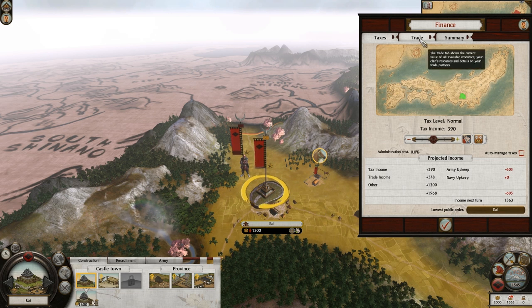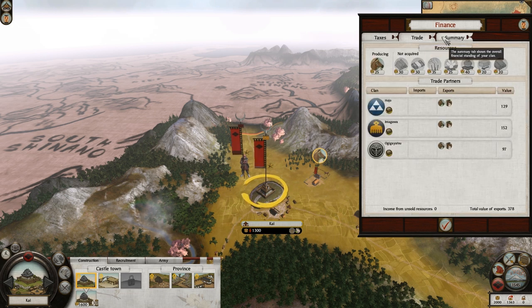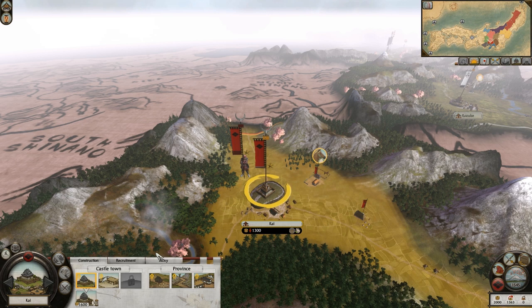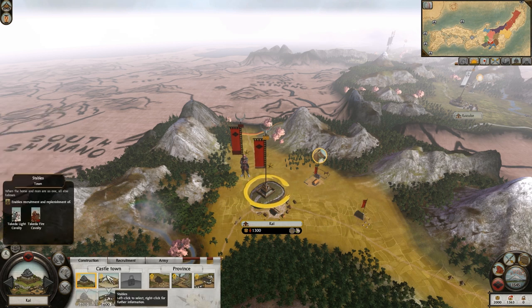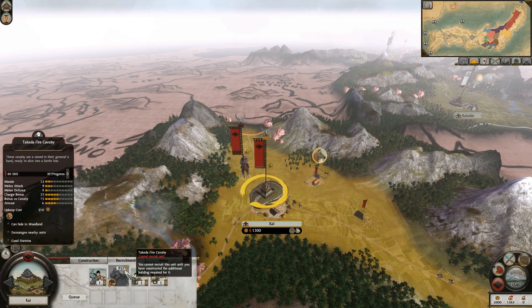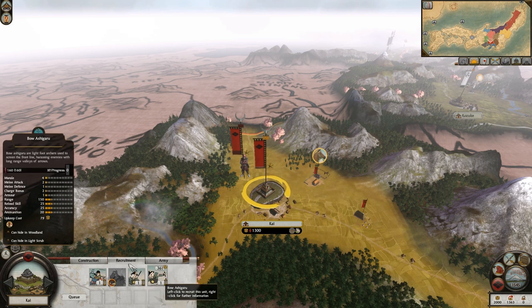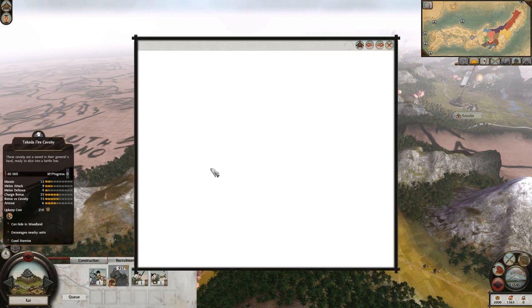Let's see how much money we're making. I want to upgrade some buildings. Nice - I start with a stables which gives me Takeda Fire Cavalry. I need a proving grounds for that though. These cavalry are sword in their general's hand, ready to slice into a battle line. That sounds really awesome. They're higher than average speed and weak against spears. I have to interrupt you - my daimyo is 15 years old. That's one hell of a daimyo. He enjoys a drink as well. I've got a drunk 15-year-old in charge of my clan.